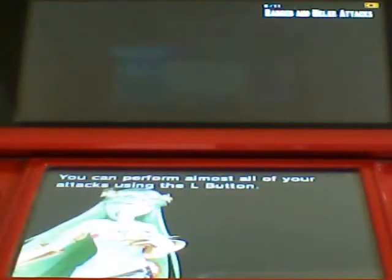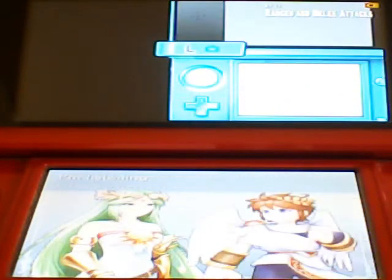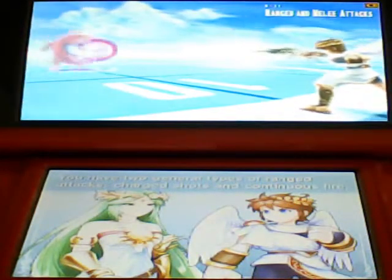You can perform almost all of your attacks using the L button. That's easy enough. Yes, but there are many different ways to attack. First, let's talk ranged attacks. You have two general types of ranged attacks: charged shots and continuous fire.